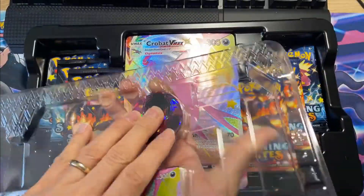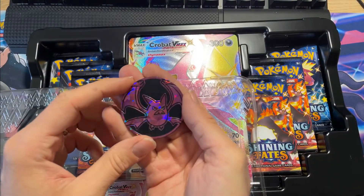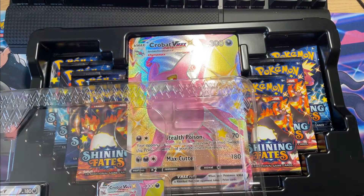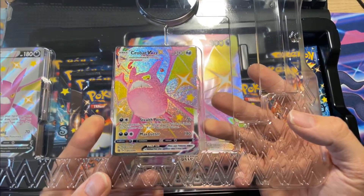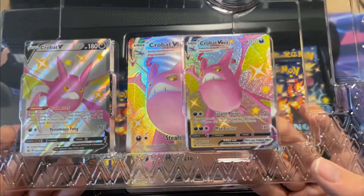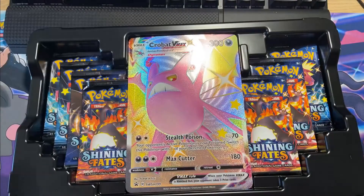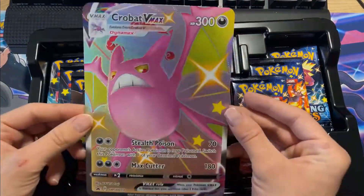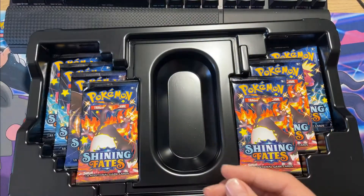As always in these Crobat V Shining Fates boxes, you get a jumbo-sized Crobat V coin, a promo Crobat V Full Art V Max, a Full Art Crobat V Shiny, and the jumbo Crobat V card. Congratulations to the people who won them in the past openings.